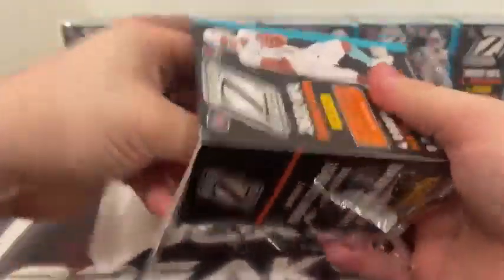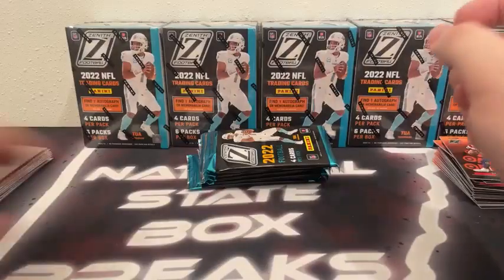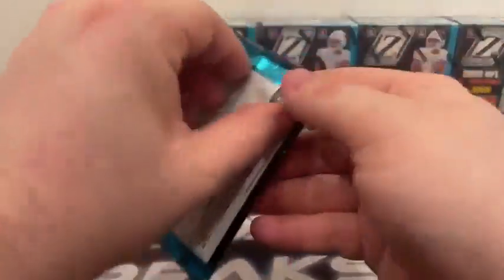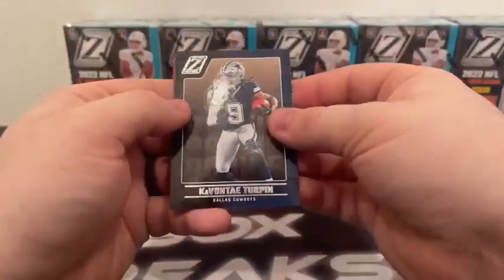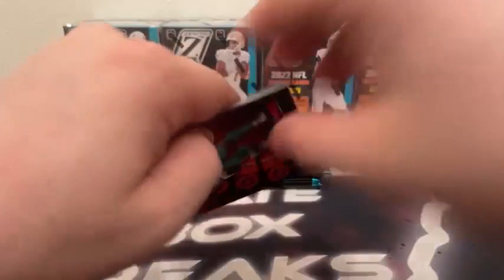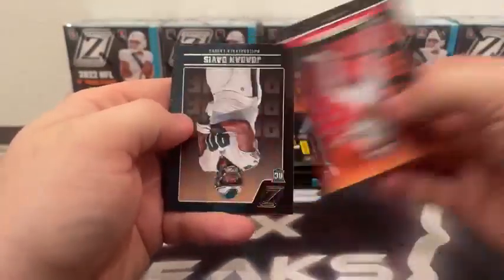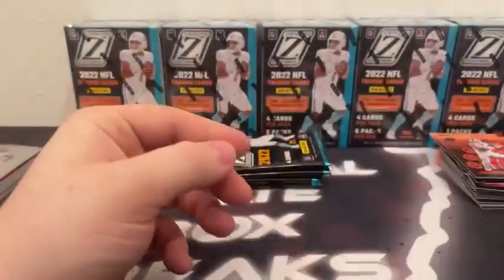Moving on to Blaster Box number five. Starting: Preston Smith, DeAndre Swift, base rookie Kevante Turpin, Red Zone Troy Anderson. Then Jalen Waddle, Stefan Diggs, Jordan Davis rookie, and a Thunder and Lightning — Russell Wilson and Jerry Jeudy.